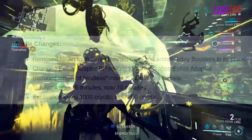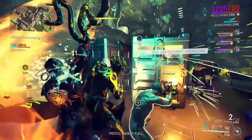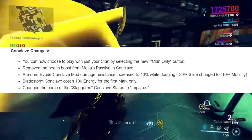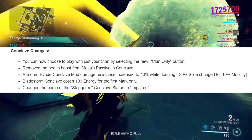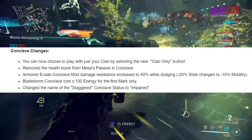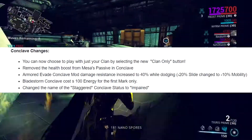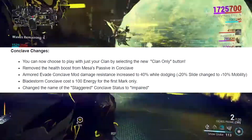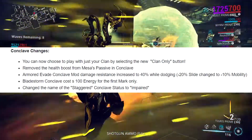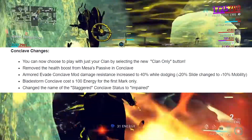Conclave changes — I don't really play conclave so I'll just skim these. I played it once just to goof around with friends. I can see that Bladestorm now costs 100 energy for the first mark so it won't be as effective, and Mace's passive no longer regenerates health, which is another downside.